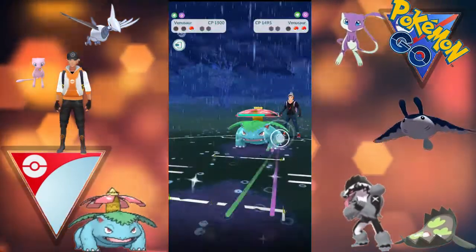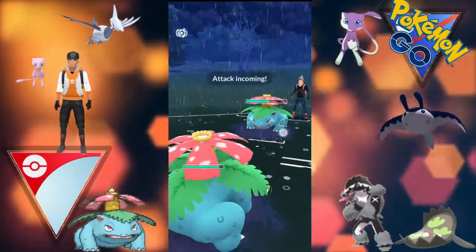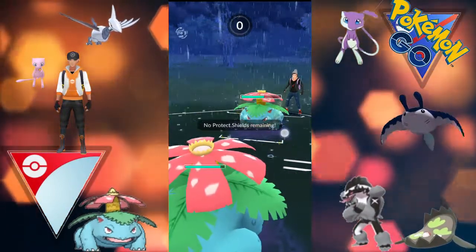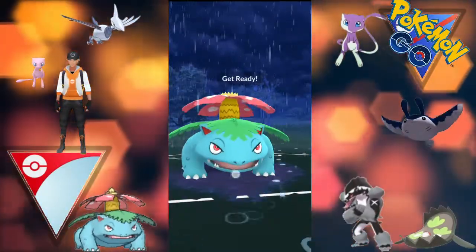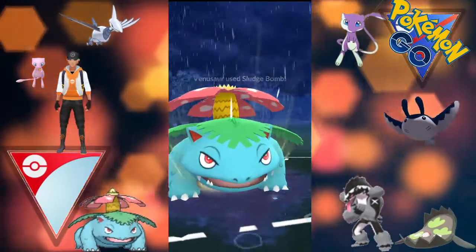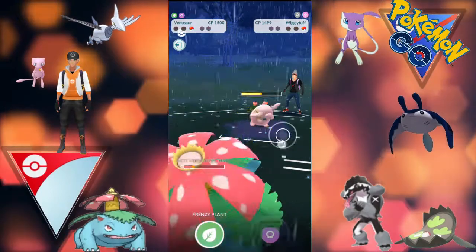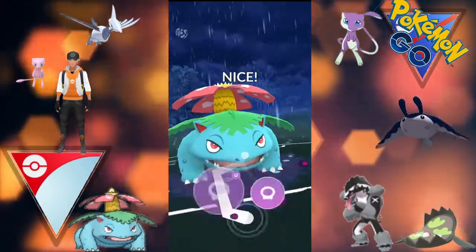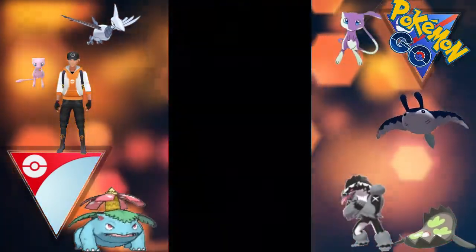Unfortunately Mantine does go down, but now it's Venusaur versus Venusaur. The opponent gets to a charge move before us - it's a Sludge Bomb, does a massive chunk of damage. We farm up a bit of extra energy before going for a Sludge Bomb ourselves, which takes down the Venusaur. The Wigglytuff comes back in - we can get to the Sludge Bomb in time, taking out the Wigglytuff with that super effective poison damage on the fairy type. Very good match, well played to the opponent.